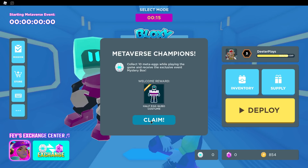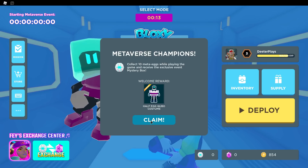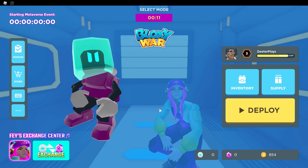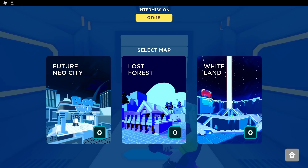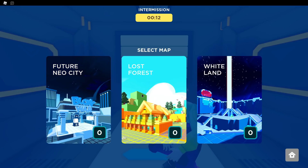So you can see, you just click on Claim. You can get into a server by yourself — a VIP server by yourself — and it's probably actually easier to do it that way. Otherwise, you could be competing with people for these items. I'd recommend do Team Turf War and then do Future Neo City.